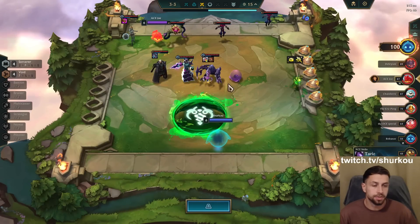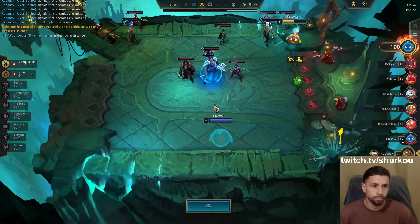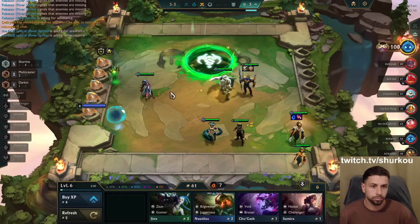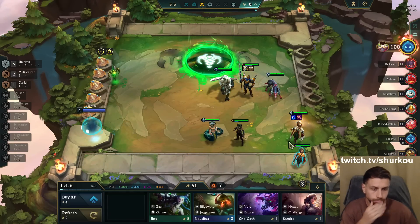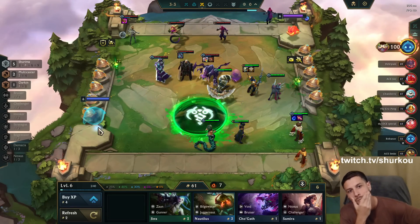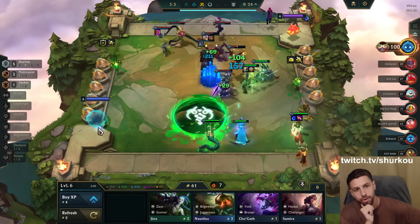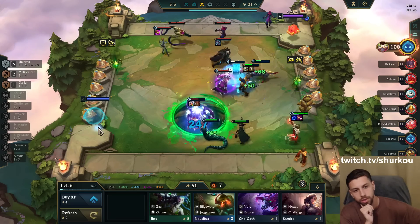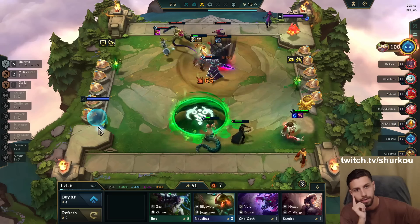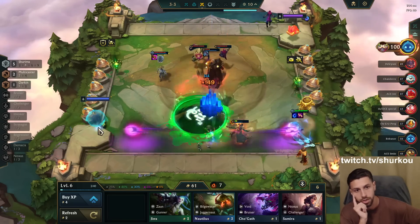Let me see if I need to change sides — it wouldn't be bad to change sides here. He has a carry Orianna. I should be okay. He has some very intimidating Chugat items though. The Chugat is in my back line as well — that's not good. He's feeding me mana. My Jarvan is still alive and kicking. I think I lose this actually — that is just very unfortunate.